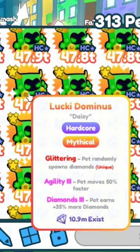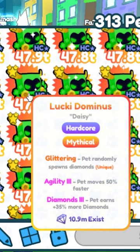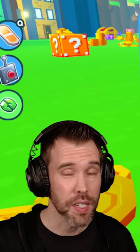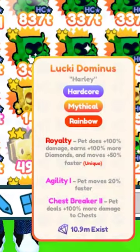When you break the Lucky Block, you have a chance to get a Lucky Dominus. Lucky Dominus pets are going to be the best pet you can get in the game right now. I highly suggest you get Hardcore ones if you have Hardcore unlocked, because those sell for a lot more.